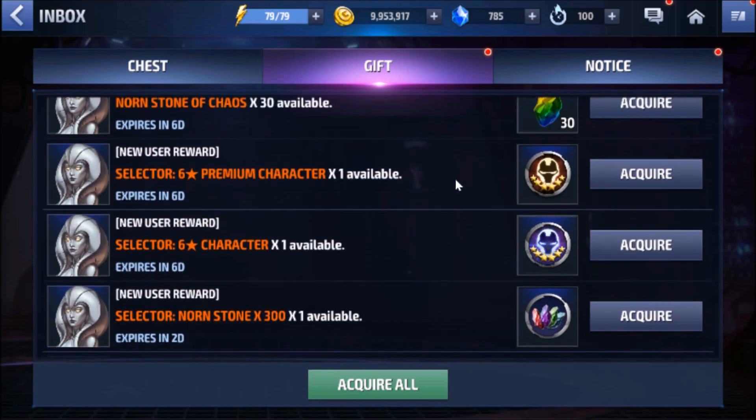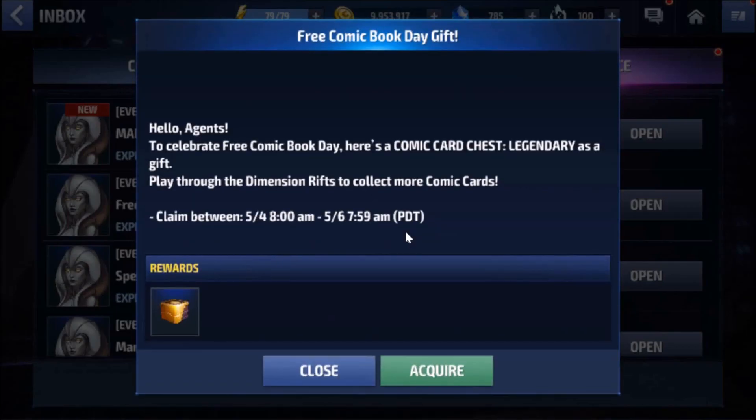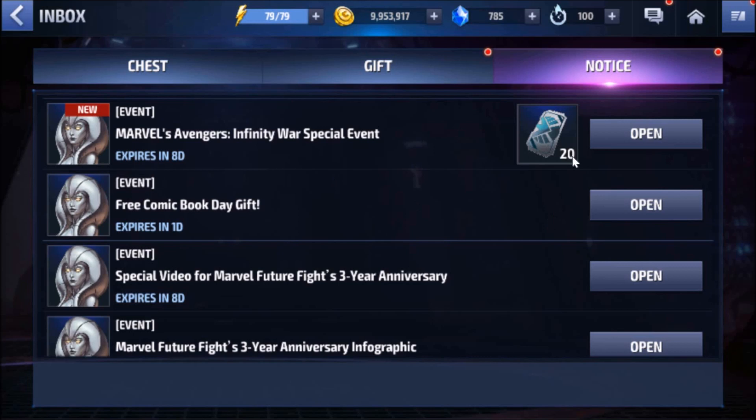Let's get to the main event, but first let's claim the Free Comic Book Day gift. We got Ant-Man and the Wasp — it's a legendary card, so it helps. The card itself isn't really impressive but we can use it as a shortcut for re-rolling a mythic card. You can't really complain for free stuff like this.